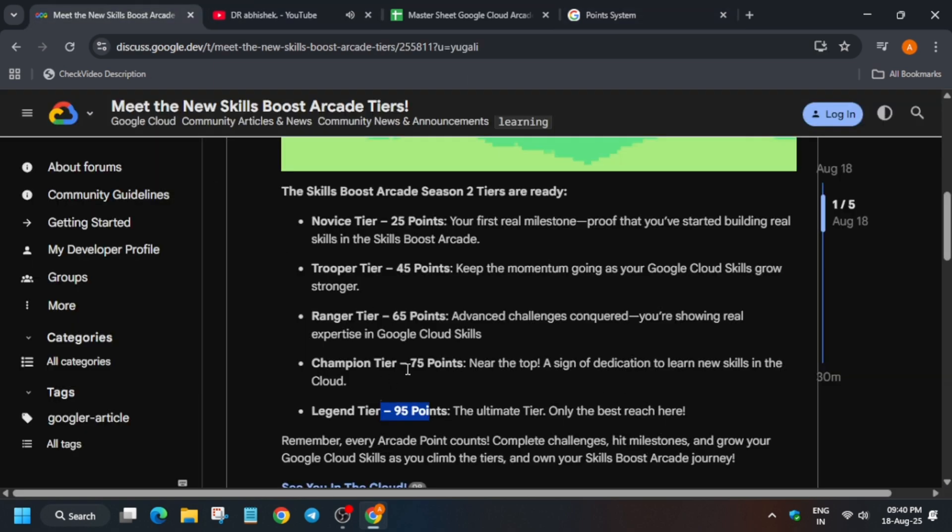We need just 4 more points, so you can do 4 trivias — Week 1, Week 2, Week 3 — and complete 75 points in October itself. If you are targeting 95 points, you have to do all October games, all November games, and December games if any points are still left. Plan your journey accordingly.